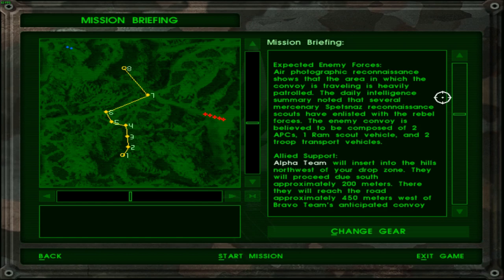The enemy convoy is believed to be composed of two APCs, one RAM scout vehicle, and two troop transport vehicles. I wonder if troops actually come out of the troop transport vehicle, because that would be a lot of enemies, wouldn't it? And it already says the regions have been patrolled, so that sounds like it's going to be a pretty difficult mission.